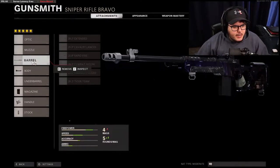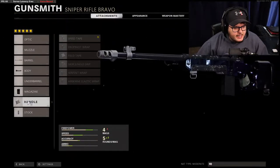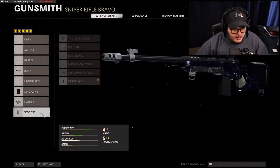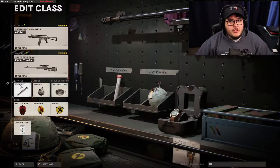Then we have the Tundra sniper over here. This one has the Tiger Team barrel, the Tiger Team spotlight, the seven-round mag, the Airborne elastic, and the Raider pad. The Raider pad and the elastic handle are basically must-have attachments on almost every single gun. But wait — the guns aren't the only thing in this class.